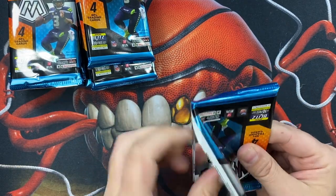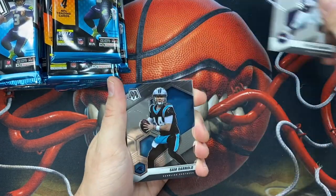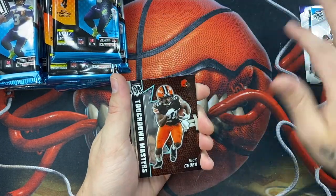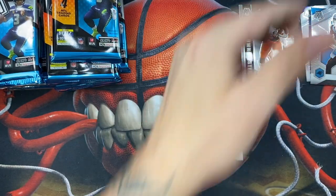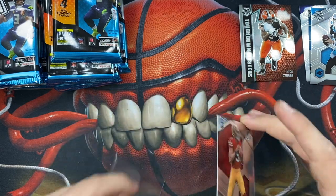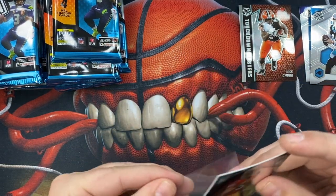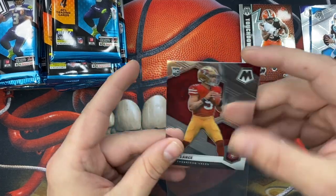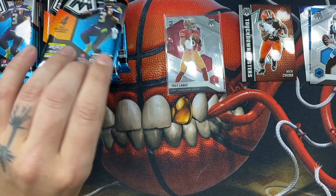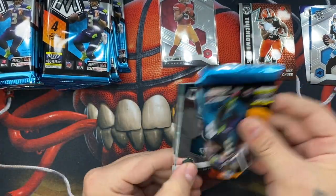First pack: we got a Peyton Manning, Sam Darnold, Nick Chubb, and then a Trey Lance — that's a nice way to start right off the bat. I'll go ahead and sleeve up my Trey Lance, even if it is just a base. He is supposed to be starting next year. There are rumors of Tom Brady starting over with the 49ers, but the coach has been very vocal about letting Trey Lance start, so we'll see.